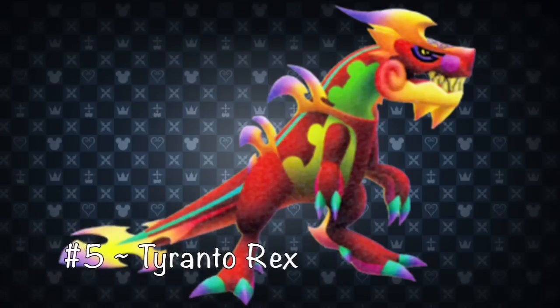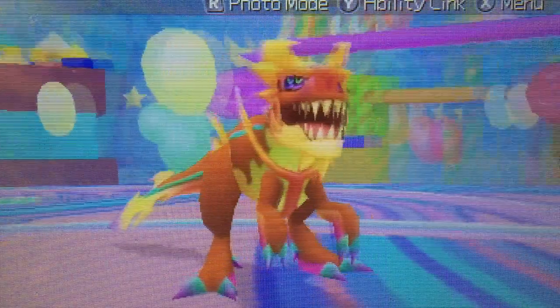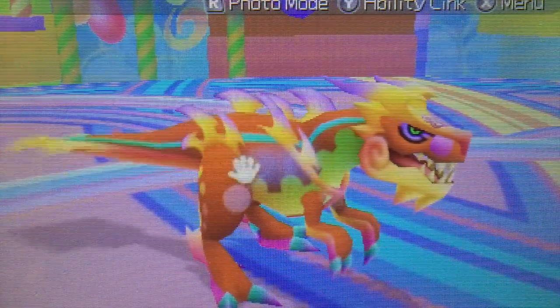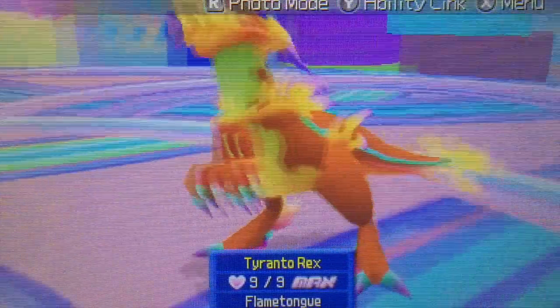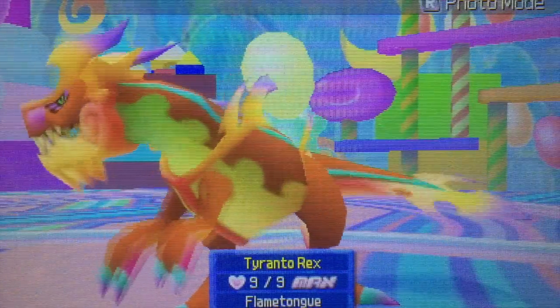Number 5: Taranto Rex. Just listen to that name — Taranto Rex. It just sounds awesome. Never mind the fact that you have your very own giant dinosaur to stomp all over your enemies. It offers some amazing commands like Vyraga Burst, Meteor Crash, and Mega Flare. Oh, and did I mention it's a freaking T-Rex?